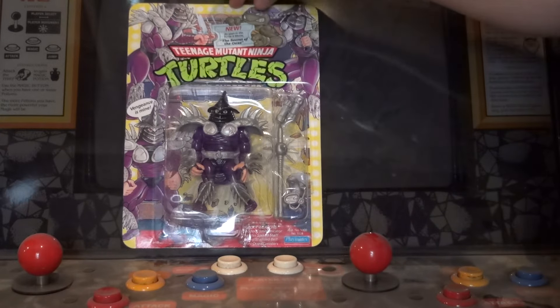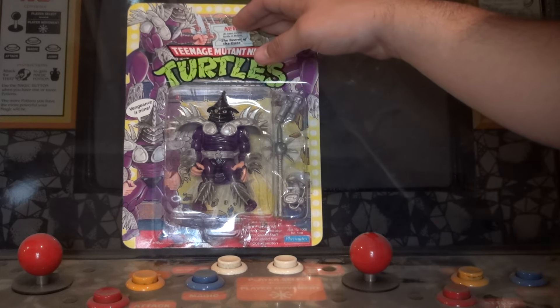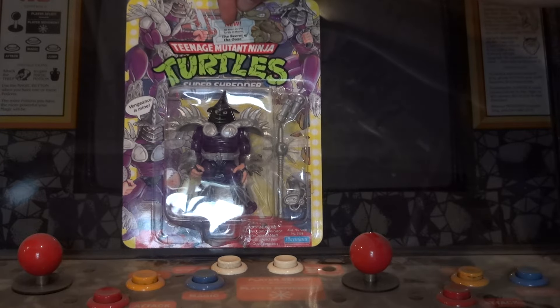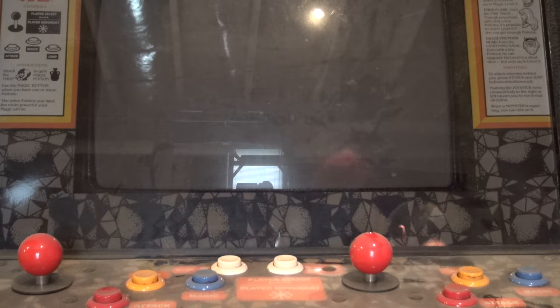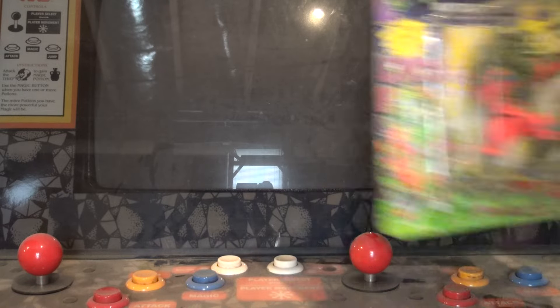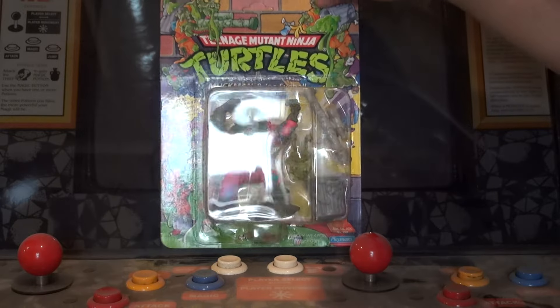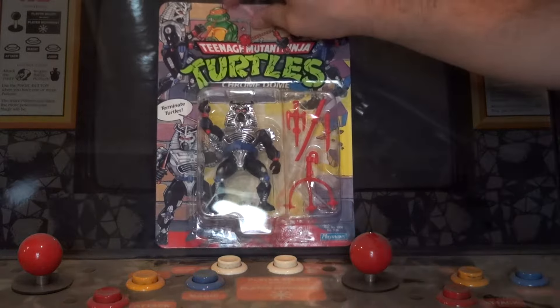You have the Super Shredder. I actually have the black one from the mail order — I think it was Chef Boyardee mail order. I still have that one still in the package, I'll be showing that later. You have Muck Man and Joe Eyeball — this is unpunched. You have Chrome Dome — this one is unpunched also.